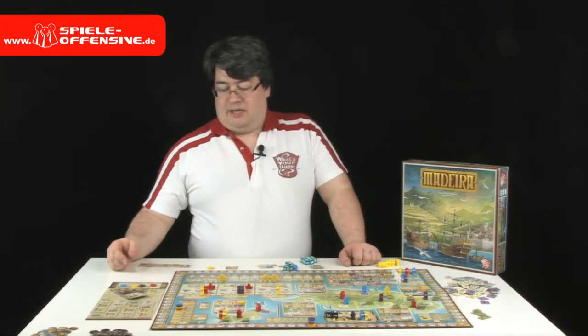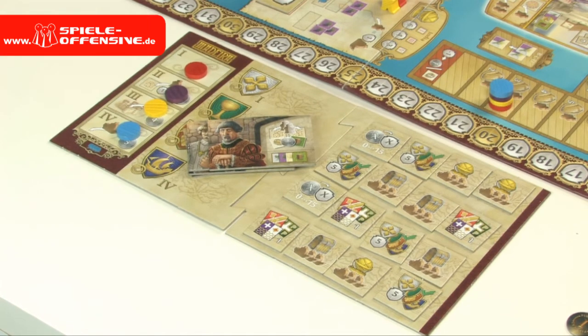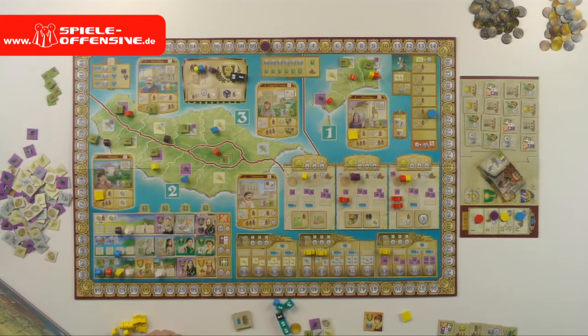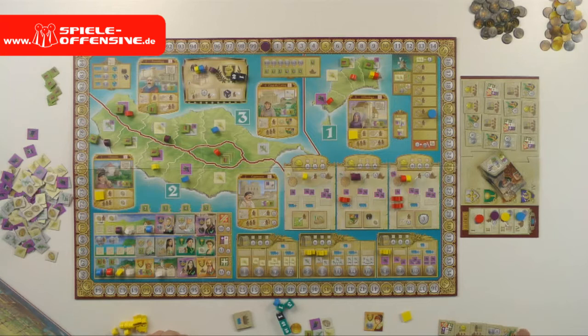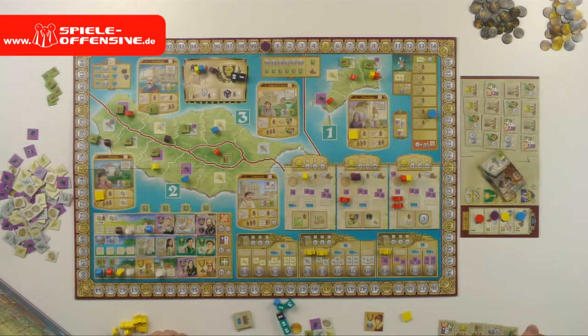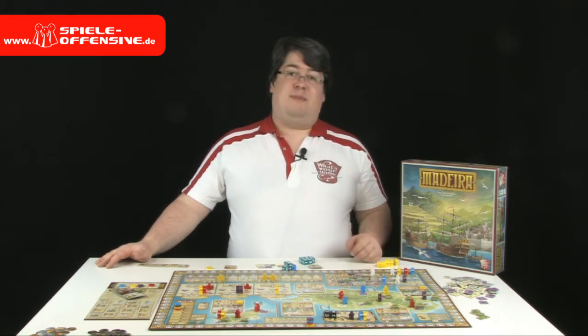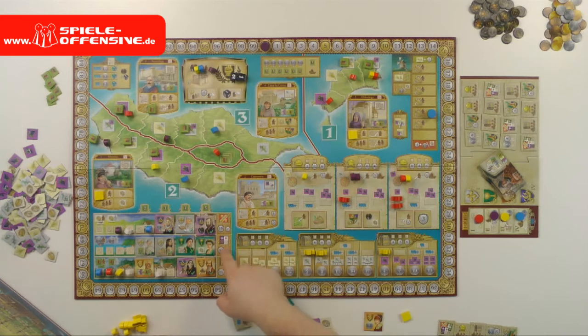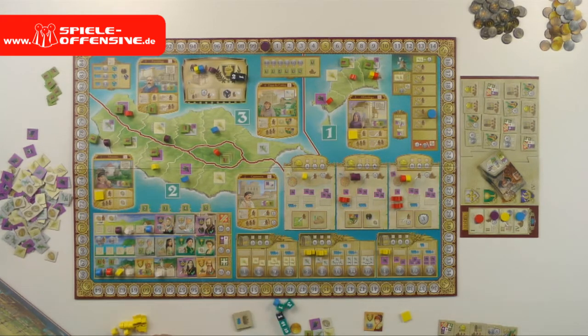The major allows me to relocate two workers and/or neutral citizens into the cities, rearranging them freely between cities — but only two, and only mine or neutral ones. After doing that, I can get resources: for each worker of my color I get two resources as indicated by the city, and for each neutral citizen I get one. The top city gives bread, the middle city gives reals, and the bottom city gives wood.